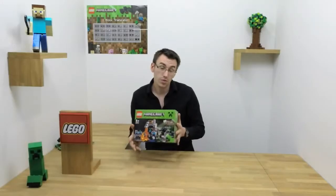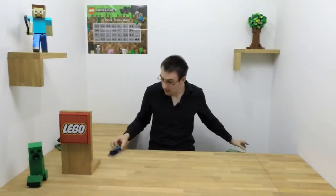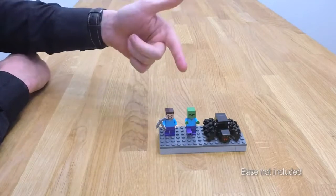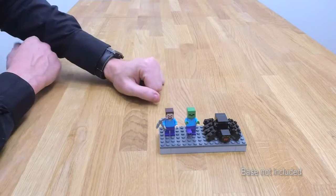Let's have a look at which figures you get in the box. Here they are: you get Steve with an iron pickaxe, a zombie, and a nice spider.